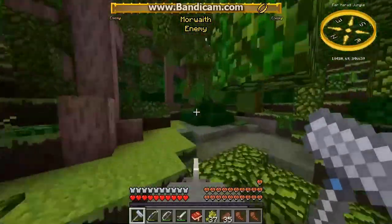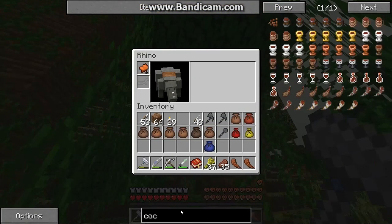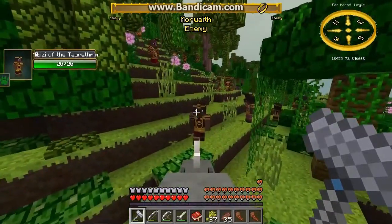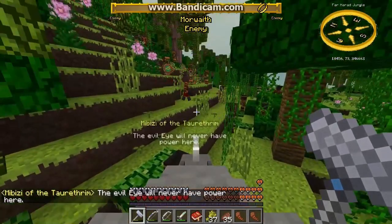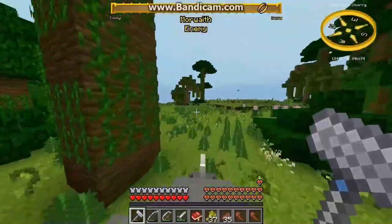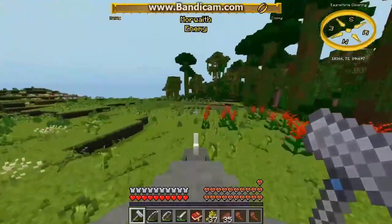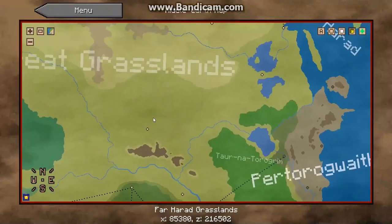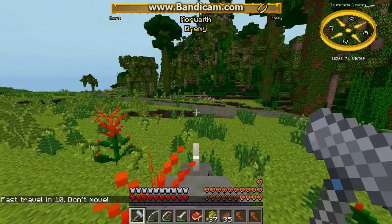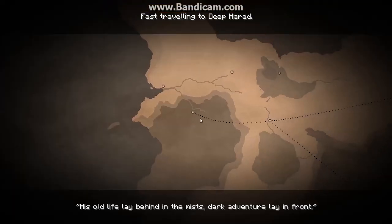So what have we got out here? Are there people? What can you use cocoa for? It can be used in a drink. That evil eye will never have power here. Ooh, blowgunner — this is kind of cool. Although, I'm guessing the best way to get alignment would be to kill their enemies. Maybe I should do that. The more waves spawn out here, so I'll just teleport to Deep Harad and then we'll come back here. I don't really want to try to do a whole lot of quests — I'd rather kill enemies.